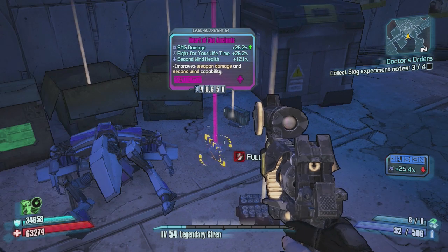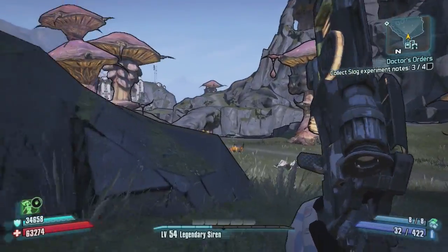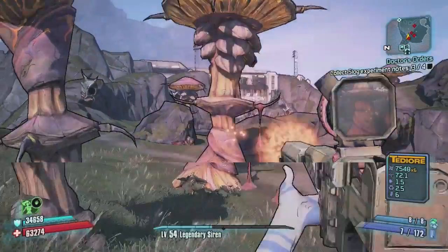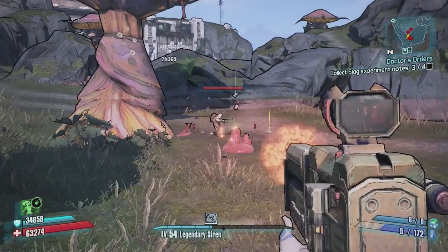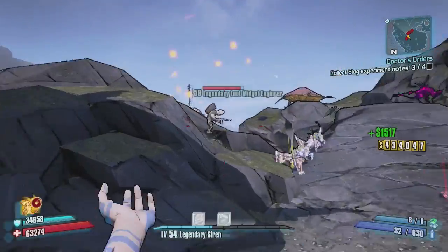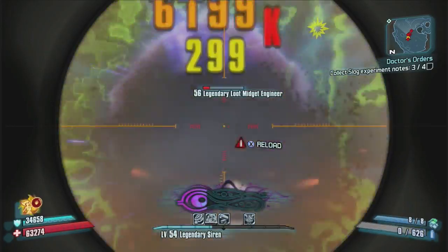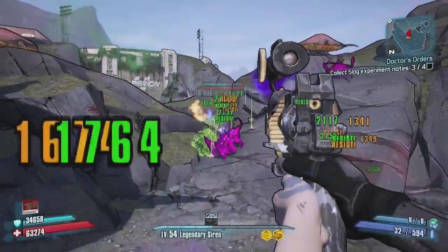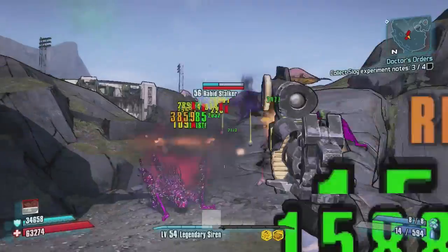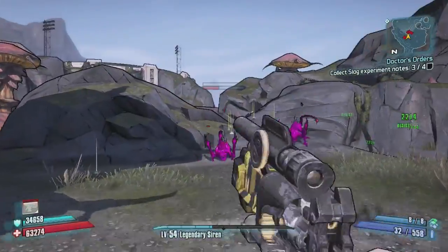One last thing I forgot — the Heart of the Ancients is all I got from this session. But when you first start off in the Wildlife area, shoot this sack right here, because sometimes a legendary loot midget pops out. I've gotten one maybe four out of ten times, so it's definitely worth shooting. I figured I'd throw in that last little tip. Have a good one, and check back for more content — I post daily.